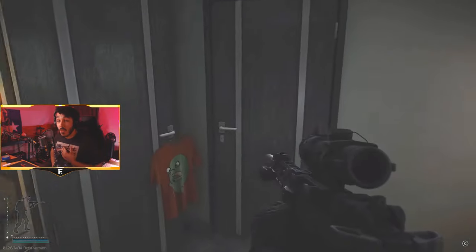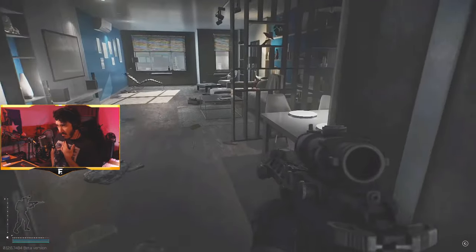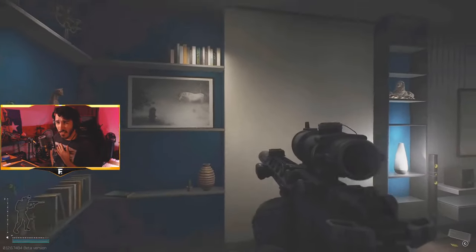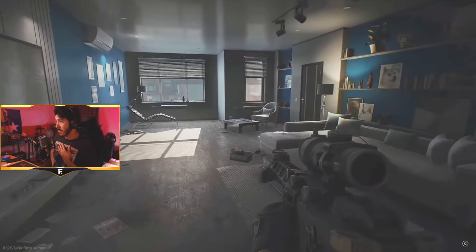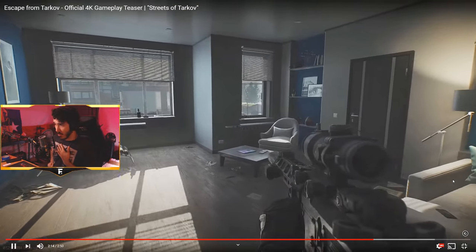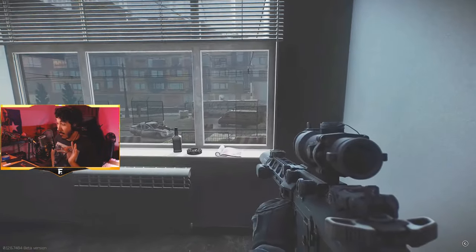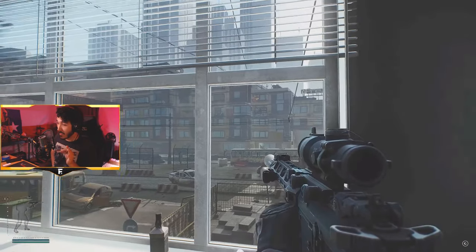Everything looks so clean, so smooth. It looks like an upscale studio apartment. Doge on the wall — that's a nice color blue. Seriously, my room is actually painted a very similar shade of blue. Not biased.